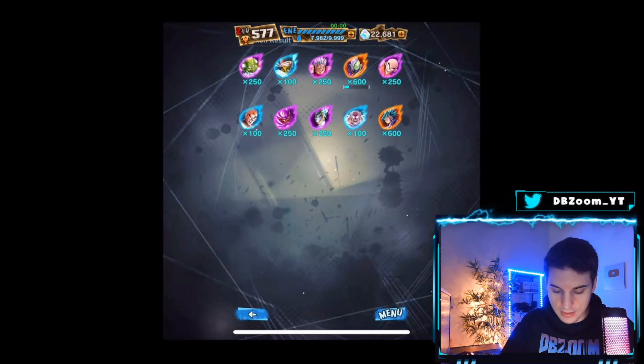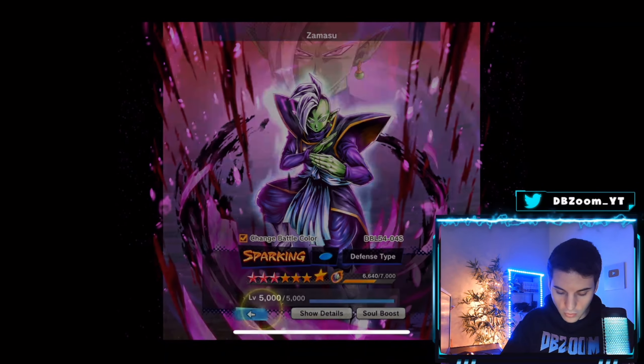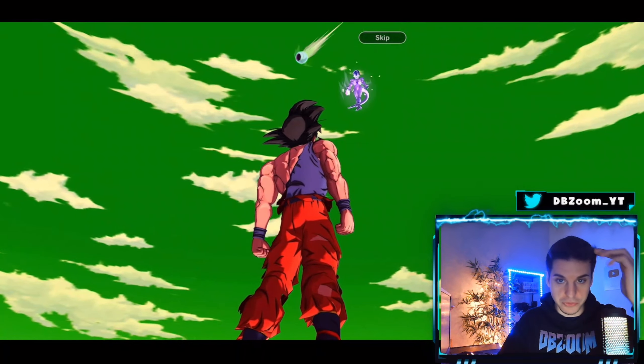We'll skip a few of these. We get Zamasu — nice! Too bad I only got 600 Z power but I'll take it. We did get the new Zamasu, that's a huge dub. Definitely trying to get my board to 14 stars, putting some Z power on him as well.